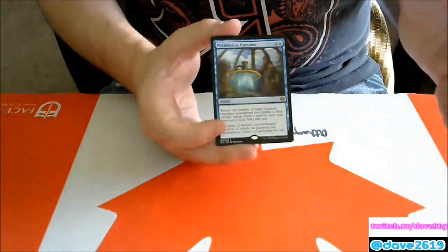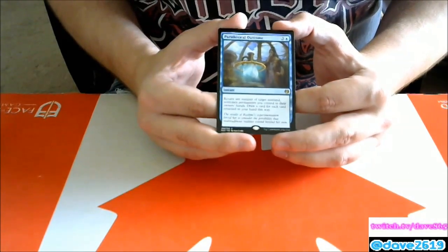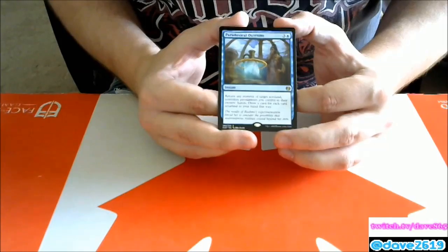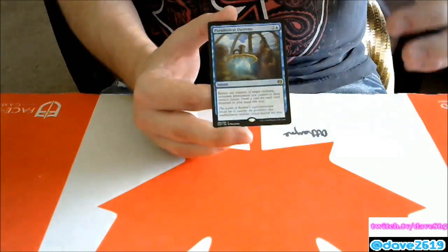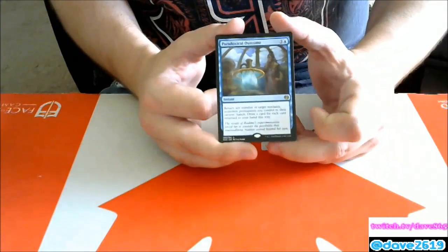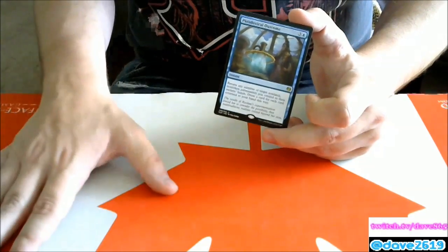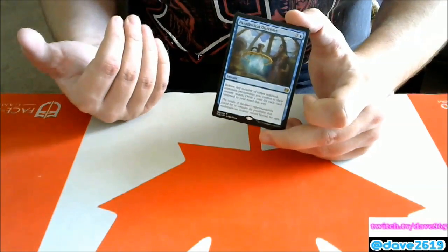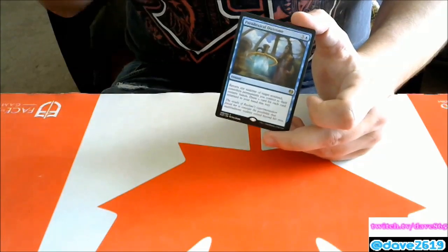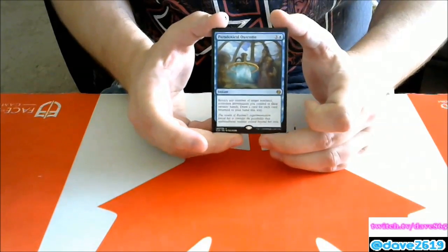Paradoxical Outcome — three generic and a blue instant. Return any number of target non-land, non-token permanents you control to their owners' hands, then draw a card for each card returned this way. The only thing I see in standard is: at end of your turn, blink back two fabricate creatures, draw two cards, replay them and make more stuff. In older formats maybe it goes somewhere, but I'm not sure.